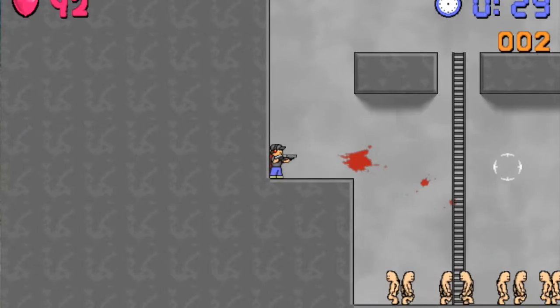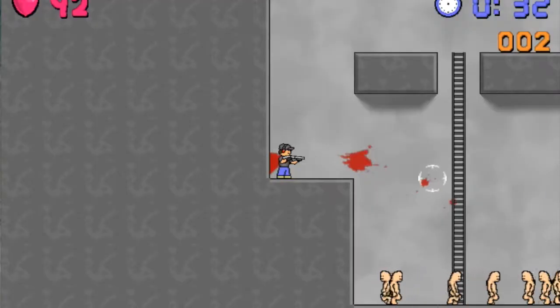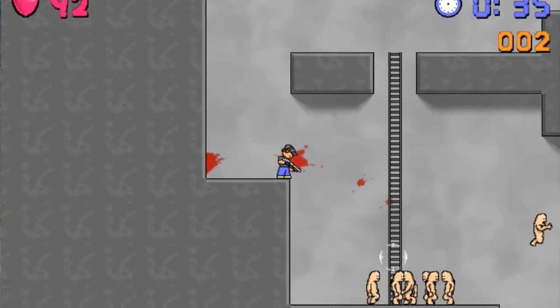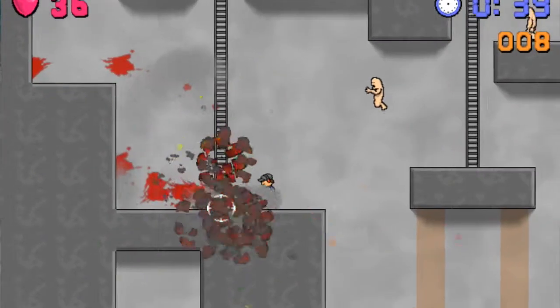The third one is 'dontshoot' — no space again. This cheat turns the shotgun into a machine gun. Yeah, it's pretty cool.